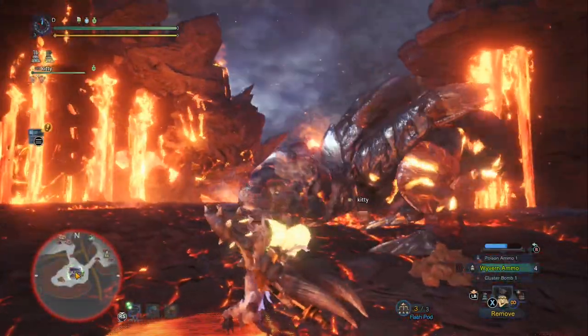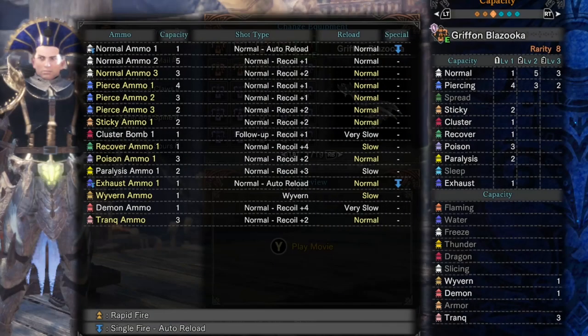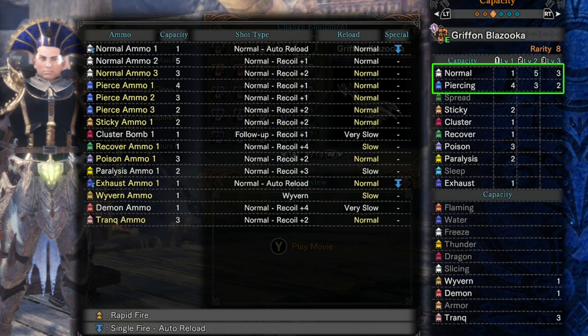The Gryphon Blazooka comes with normal and piercing ammo level three. Interestingly, they also come with a pretty good reload speed and recoil, so you can really go crazy with these ammo types if you want. However, because the ammo clips are so small, it's really not worth building for them. I wouldn't use them unless you had a really good angle on the monster — maybe with the piercing ammo — because you should be spamming Wyvern ammo the entire fight. Maybe if you just ran out of Wyvern ammo and you're waiting for the Wyvern Snipe to come back, then you might use the normal or piercing ammo — that's really the only time.